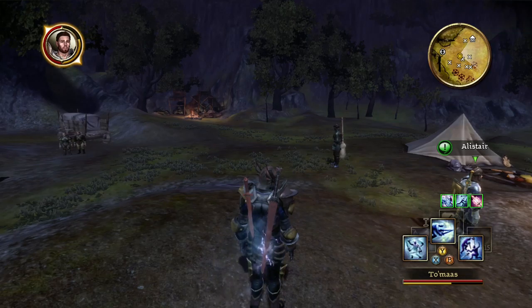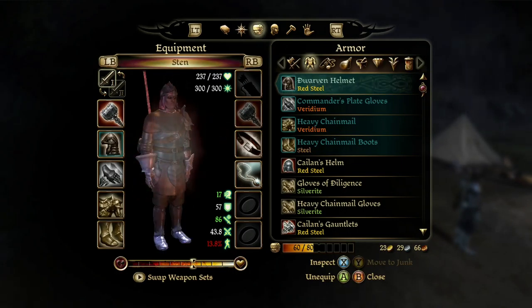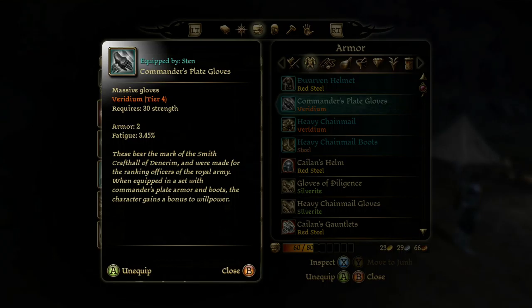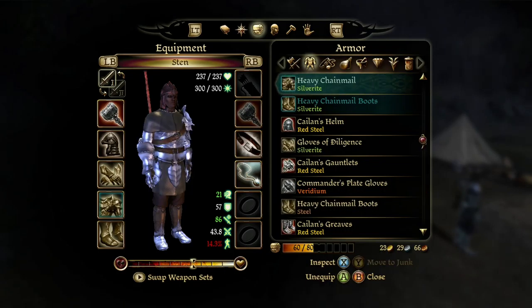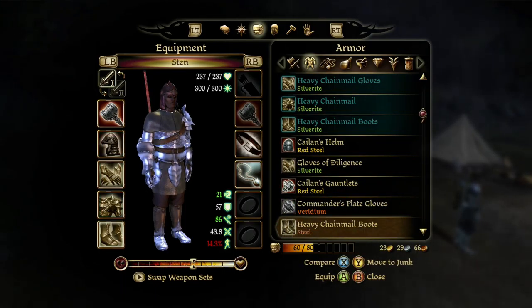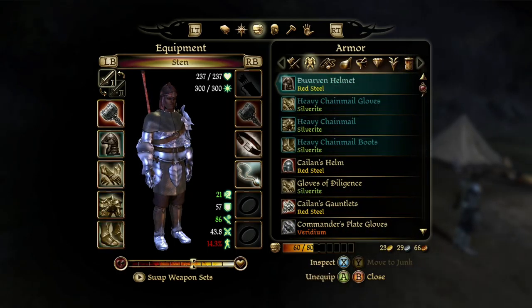Maybe Sten. Probably Sten. Yeah, he already has heavy chainmail all over the place. And then the commander's plate gloves — when did I give him that? It doesn't matter. We will give him this, and this, and this. Voila! He is good. And we'll also get rid of those, because there's no reason to be using those anymore.